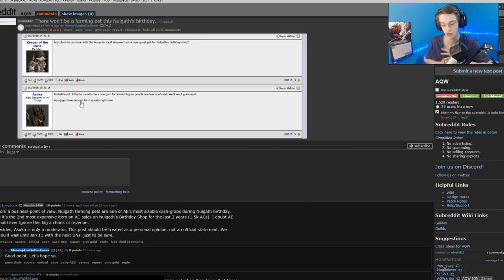I hope that's wrong — this isn't explicit. It doesn't mean yes, there won't be a Nulgath farming pet. You can interpret that any way you want. Alina mentioned something about adding a quest to a certain pet for farming gems that she hinted at, but nothing was explicitly said there either. So whether or not we're getting a Nulgath farming pet for this January is up in the air at the moment.